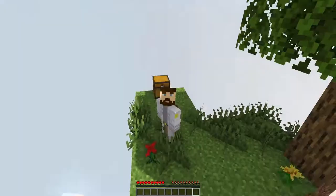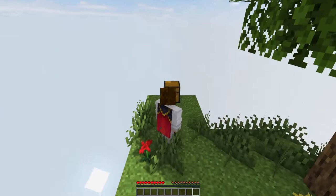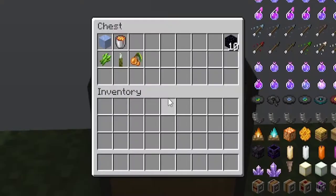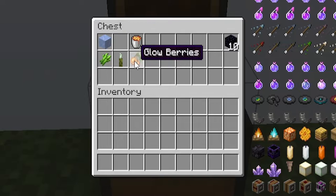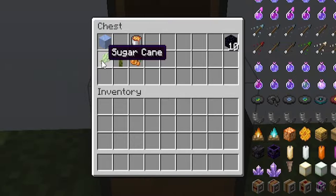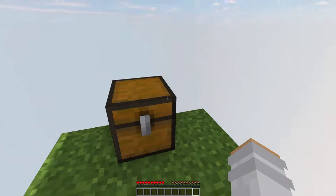For those unfamiliar with Skyblock, we start out on a tiny island. All we have is a small supplies chest and a tree. We have 10 obsidian — that'll allow us to make a nether portal right off the bat. We have ice to be used with our lava bucket to create cobblestone. We have glowberries, a useful food source early on. Sugar cane and sea pickles — I don't really see a use for these in the early game, but later they become very essential.